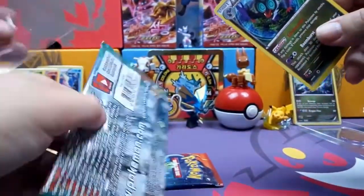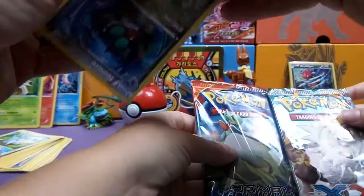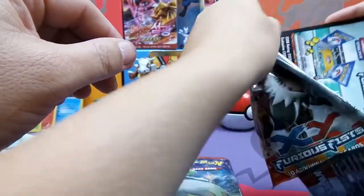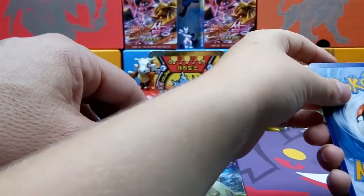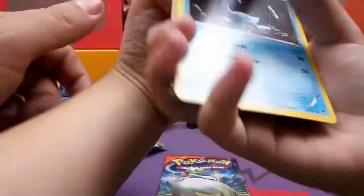Druddigon, Noivern. What packs did you get? I got Primal Clash and Furious Fists. Which one are you going to open first? I'm going to open them all. Say hello to the XY pack. You want to keep that code? I want to. Okay, why don't you keep that one and give away the Primal Clash. How many to the front? Two.